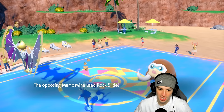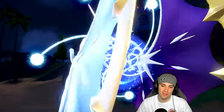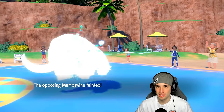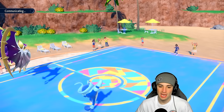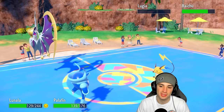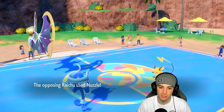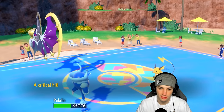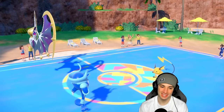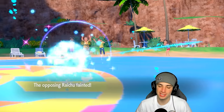Rock Slide connects and Lunala gets off its turn. We drop Mamoswine - everything works out perfectly. All they have left is Raichu. Palafin team thriving in match one. That lead was too perfect - swapping Palafin to save it, having Chien-Pao with Focus Sash ready, and Lunala getting that plus one special attack boost while picking up a KO all in the same turn. Money. Moongeist Beam fires, then Wave Crash - they go for Nuzzle, even a crit Nuzzle, but Wave Crash lands and Raichu goes down. Palafin hitting like an absolute truck!